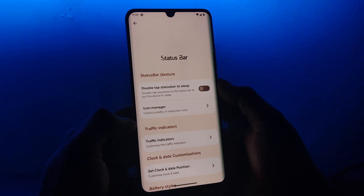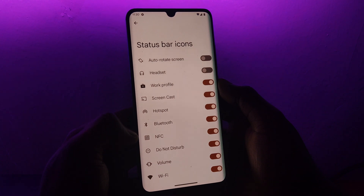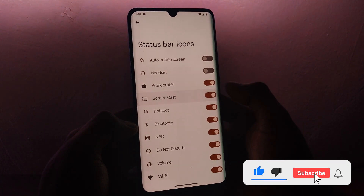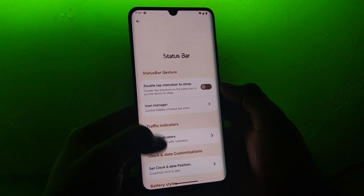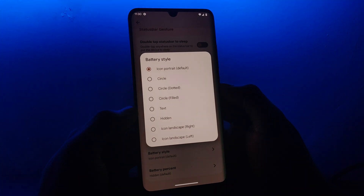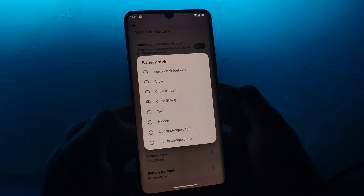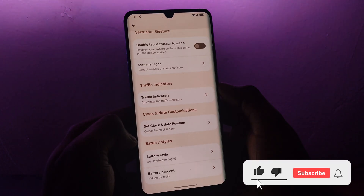Still in the Essence features, you now get a status bar tuner option where you decide what icons to keep on the status bar, as a way to avoid unnecessary clutter. On the same status bar, Project Elixir 3.2 has brought back the good old circle battery style including the dotted and filled options. As a bonus, Elixir 3.2 has also introduced landscape battery icon styles for a change from the circle options.